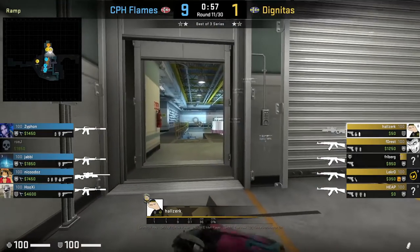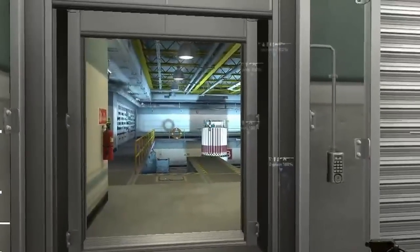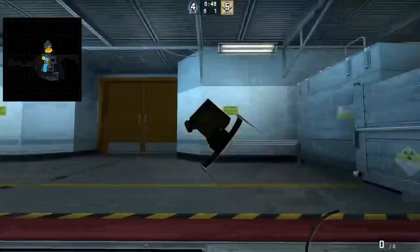Halzerk smokes double doors from left side ramp, throwing it off the bombsite silo. This is safer than throwing it from the right doorway in case the CT is holding from double doors.